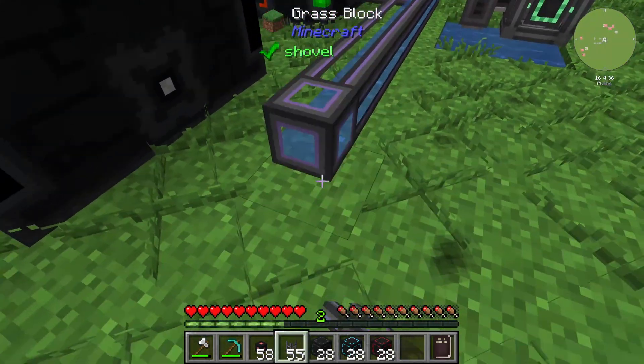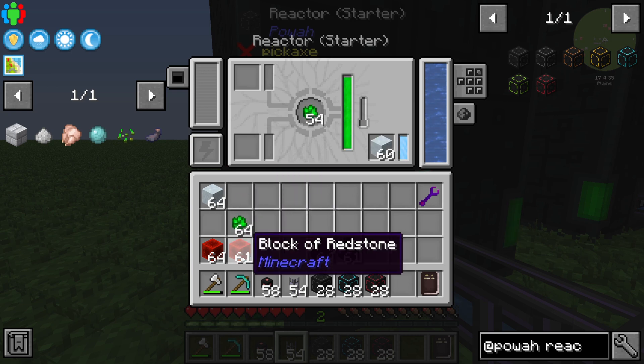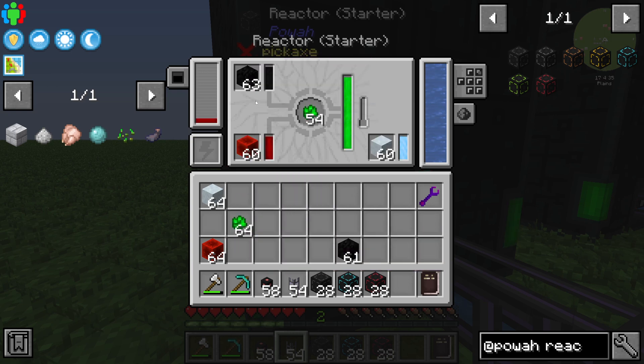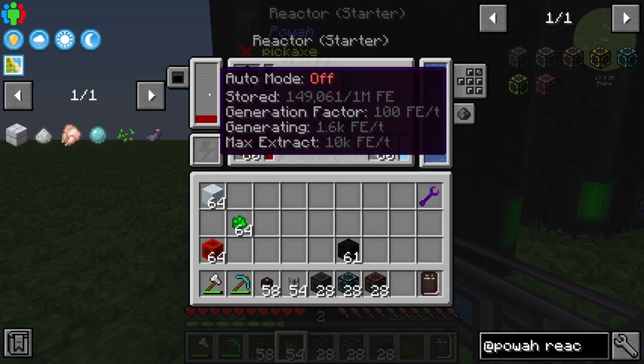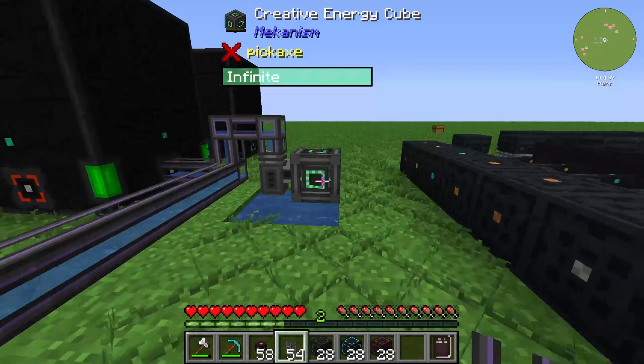We can also take a look at the Starter reactor. We put in some fuel, Dry Ice, a Block of Blaze, and a Block of Coal, and we are now generating 1,600 Forge Energy.